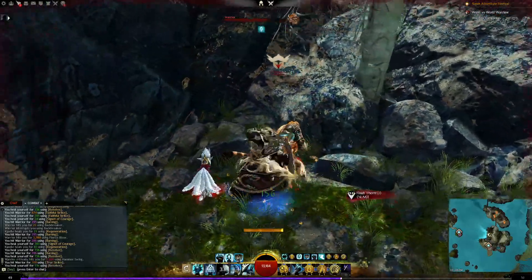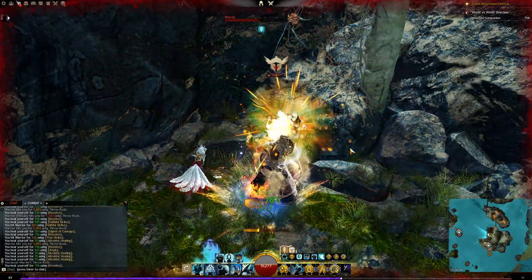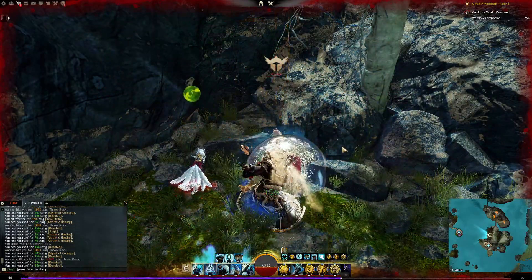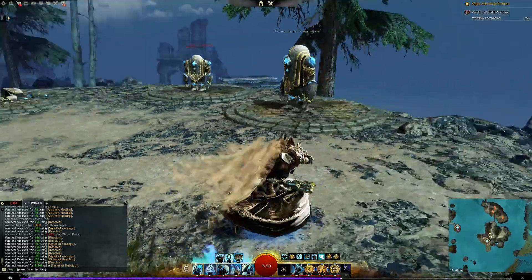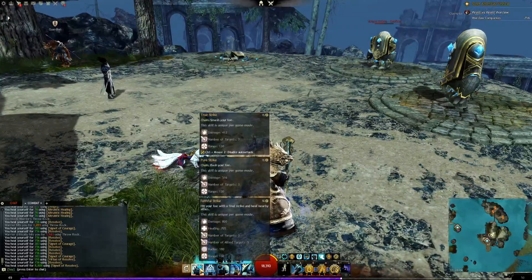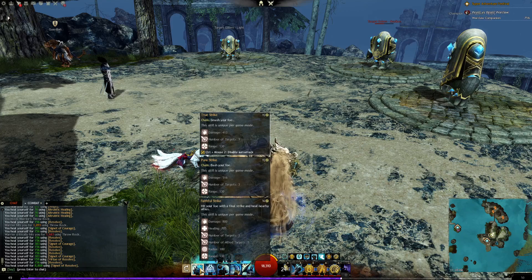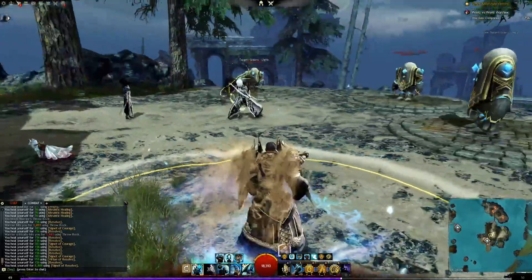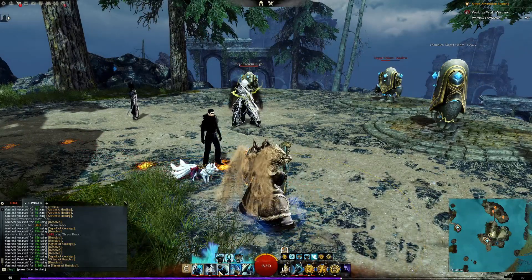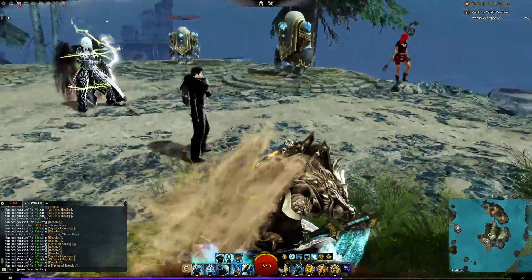Because you're Guardian and constantly getting blocks, a lot of his abilities simply don't land. You can see block, block, block going off. You have all kinds of ways to heal yourself on demand — that's an 8.8k heal right there. You're putting pressure with piddly conditions but you'll outlast most people. This point-blank heal lets you run in and out. Protector Strike retaliates when timed around the enemy's attack — you need to anticipate when they swing.